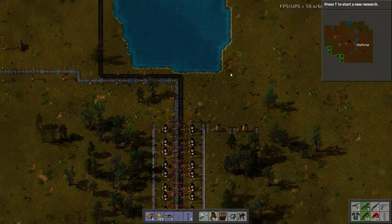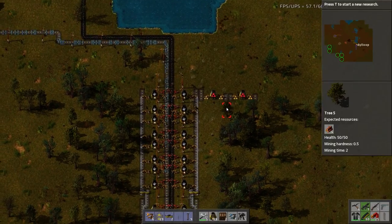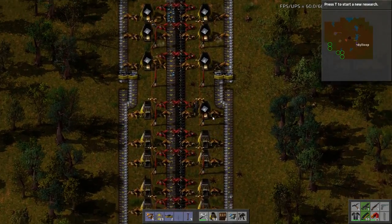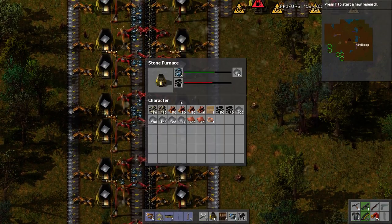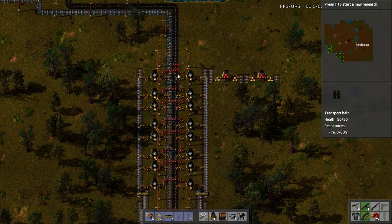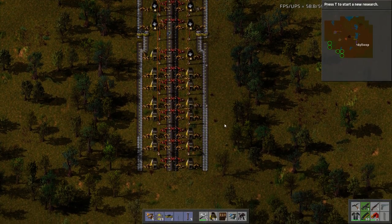Hello everybody, my name is Deloop and welcome to episode 4 of Factorio. Last episode we got our iron up and running and it's backing up nicely. You'll notice that these are going to stop producing and they'll have a hundred buffer in the furnaces that I'll need to get rid of. These aren't picking up anything because I got the line full. That's where my buffer storage is going to come in.